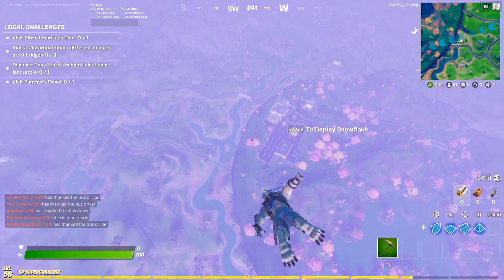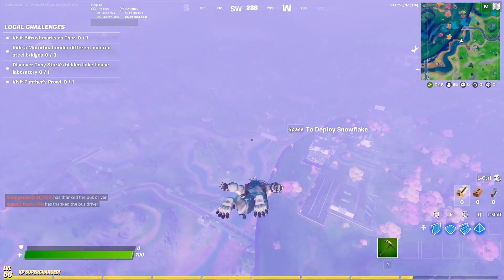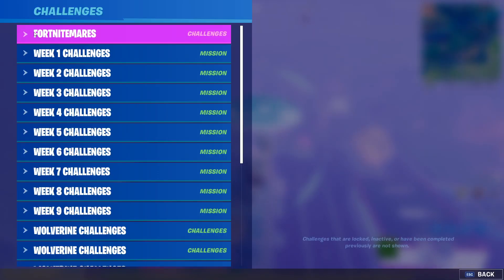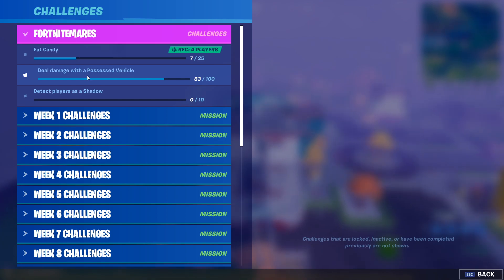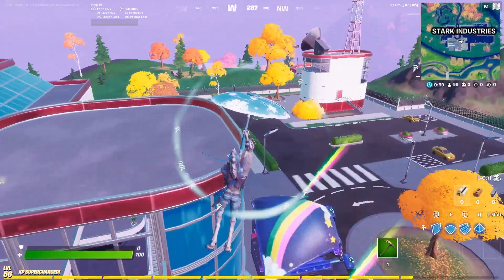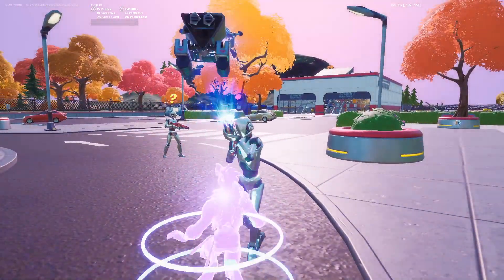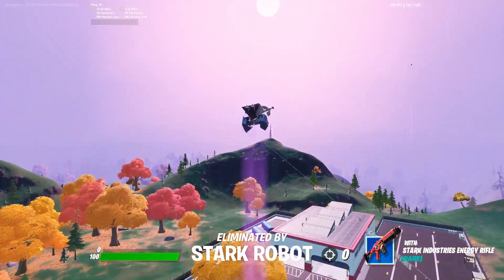For the second challenge, dealing damage with a possessed vehicle, you're going to want to come over to Stark Industries. This place is actually great because you can damage the robots and get your damage done. If you look at the quest, it says deal damage with a possessed vehicle — it does not say deal damage to players. So you just need to become a shadow, basically just jump off the top of this building. It does about 91 damage, then walk over to one of the robots and let them shoot you, and you will respawn as a ghost.